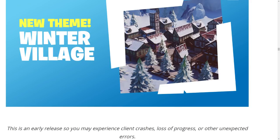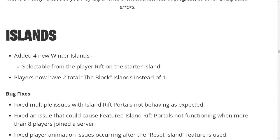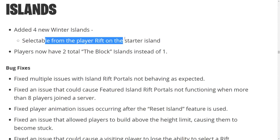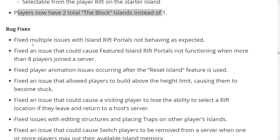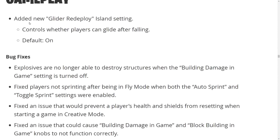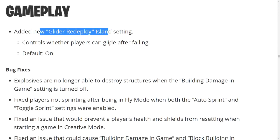Epic Games is also getting sued for the Fresh dance — it might get removed. For islands, four new winter islands are added, and players now have two total Block island slots instead of one. We have a lot of bug fixes and new gameplay stuff, including a new glider redeploy island setting you can toggle on or off, which is nice because it was causing issues on some mini-games.